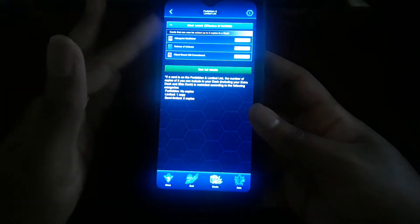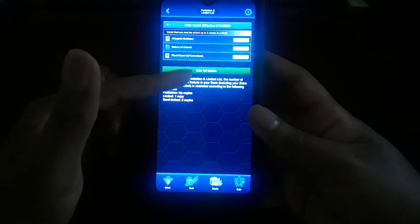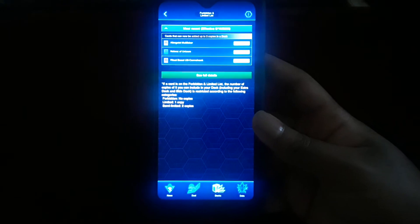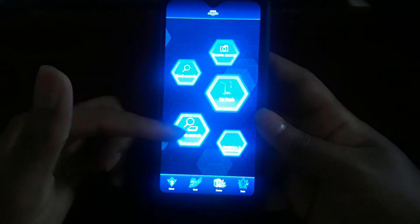The forbidden and limited list is probably the quickest thing to look at — it shows the current changes to the forbidden and limited list, with a link to see what else is on the list in case you're curious about what cards have been hit that aren't displayed there.